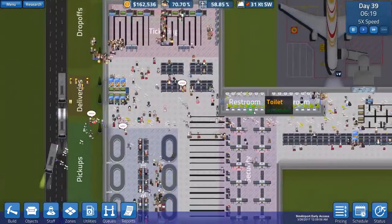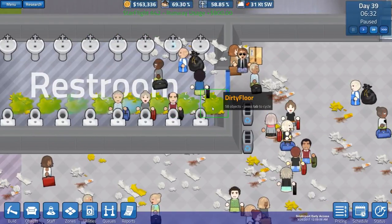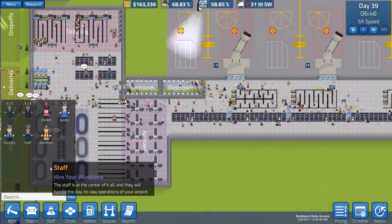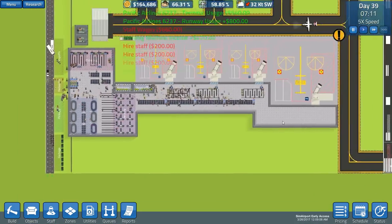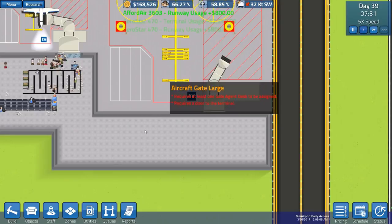Look at all the dirt everywhere. There are 58 units of dirty floor in here. Wow, that's definitely bugged. So - our large aircraft gate, let's see if we can sort it out.